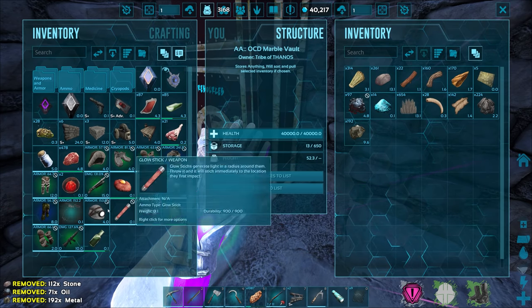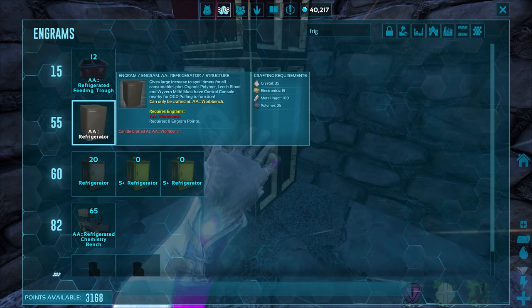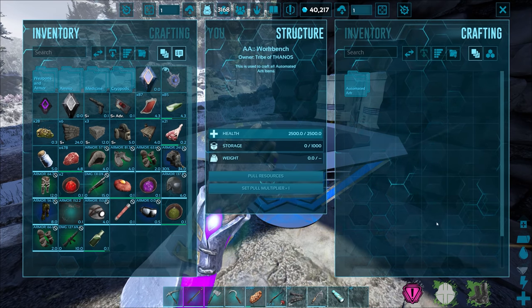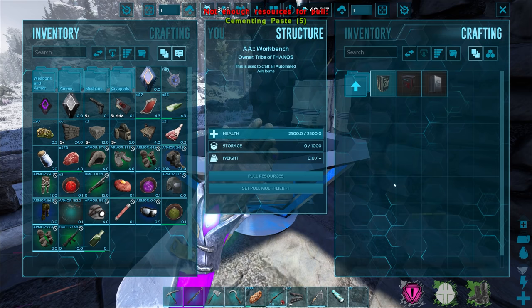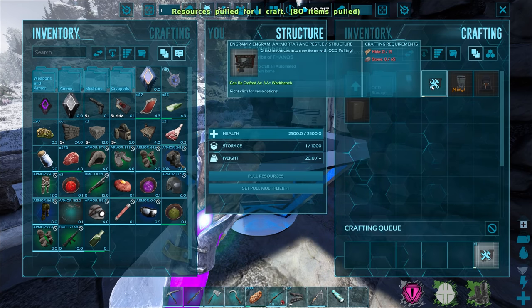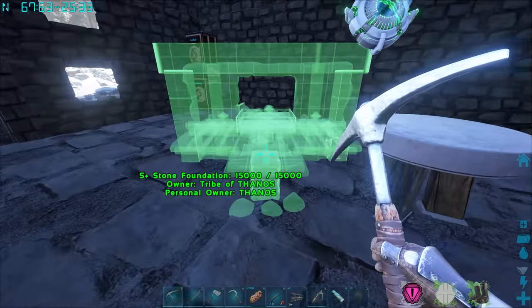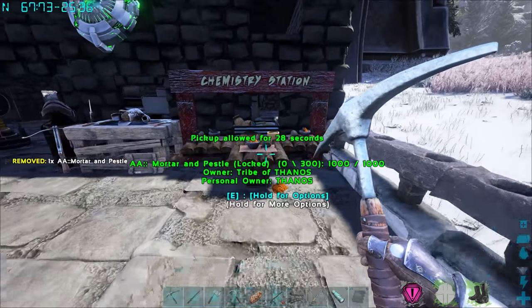Got some raw metal, oil, and stone. I definitely want to make a fridge — the AA refrigerator. We're missing crystal for that. Let's see the vault requirements — we were missing cement paste, but we just made some at the AA mortar and pestle. There's the mortar and pestle placed down — golly, it looks like a chemistry station! It's huge. Look at that, it's like deep in the wall.